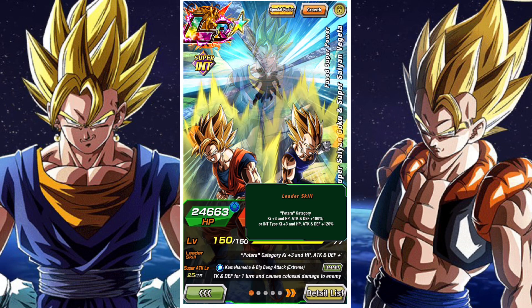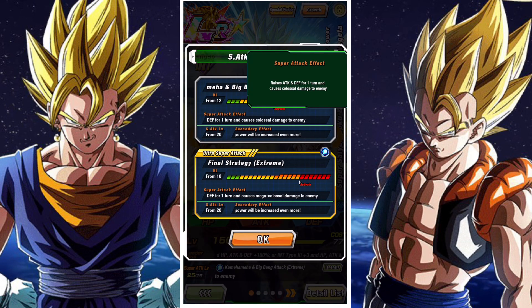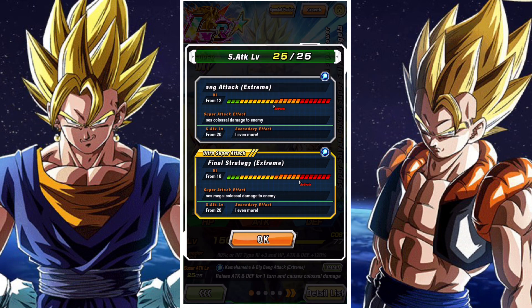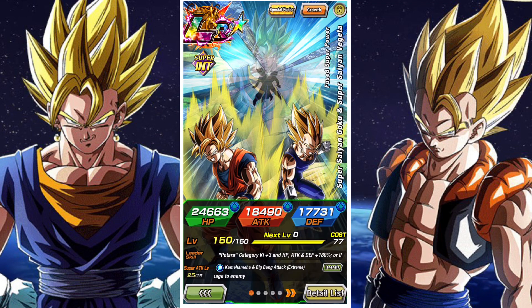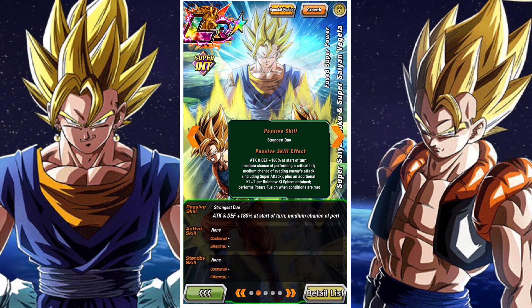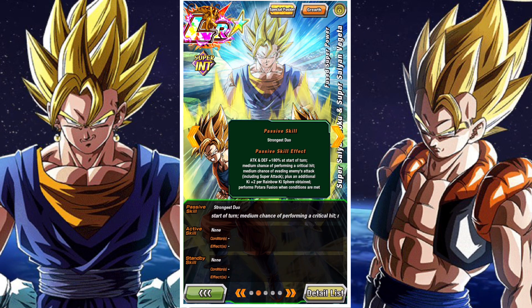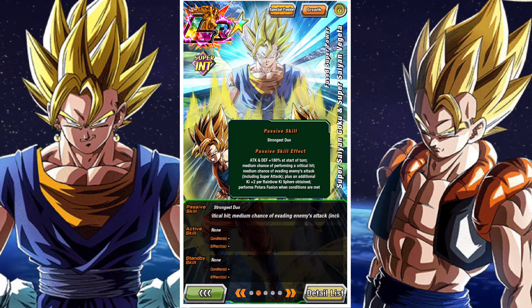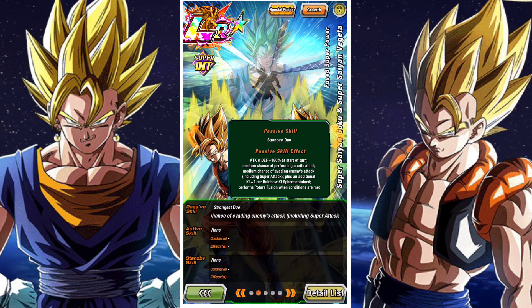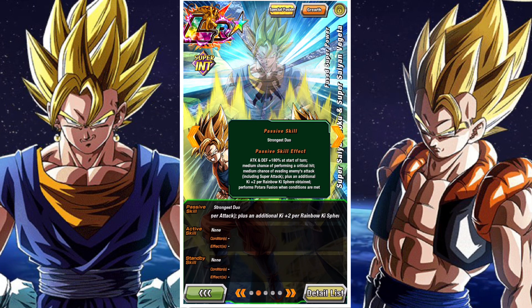They are a Potara lead of 180% and an INT type lead of 120%. They have attack and defense of 180% at the start of turn with a medium chance of performing a critical hit, medium chance of evasion, and an additional ki of 2 per rainbow ki sphere obtained. They will Potara fuse when below 50% health from the 6th turn from the start of battle. In terms of their super attacks, they raise attack and defense for one turn and cause mega colossal damage to the enemy on both their 12 and 18 ki.